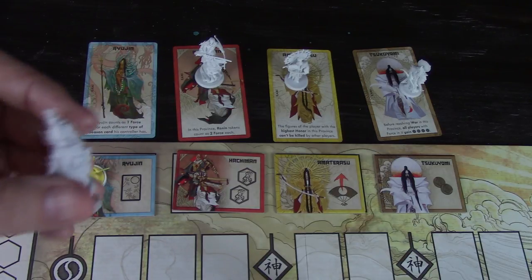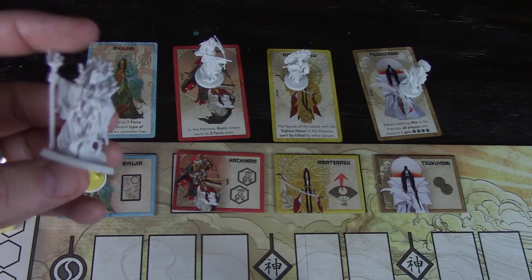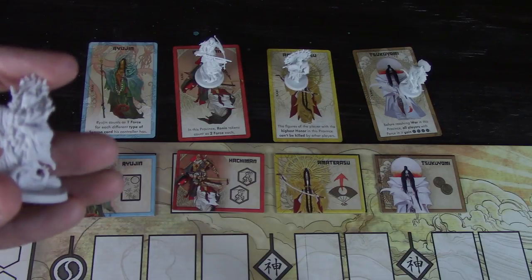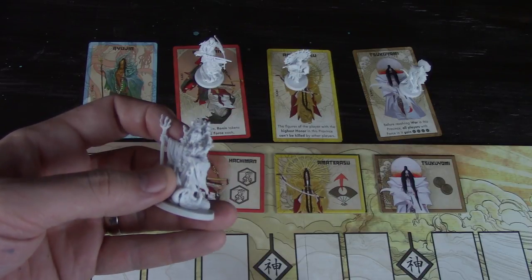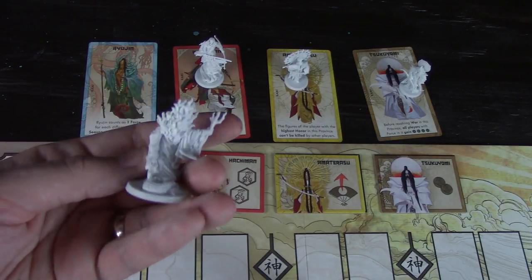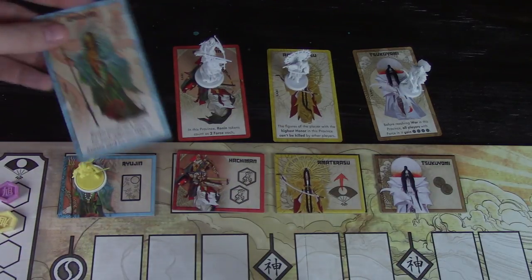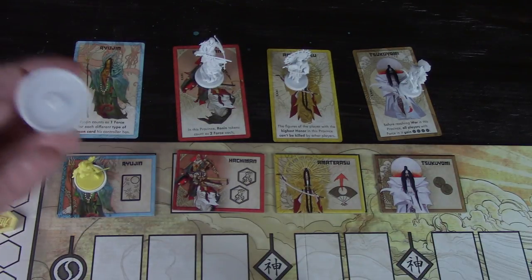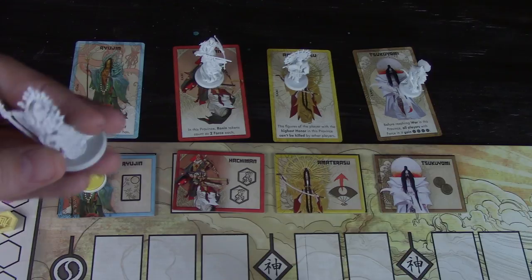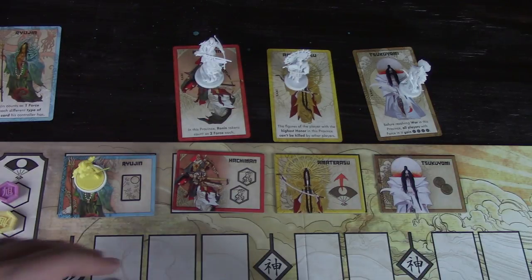This means a lot. First off, the miniature counts as one force — it's like an extra Bushi effectively — but it also has special immunities. It has the same immunities a Daimyo would have: it cannot be killed and cannot be affected by any type of special effect. On top of that, you also have a special ability referenced on the card. Importantly, you don't put a ring on these figures — they go on just as they are, and you take the card and put it by your play area. So if you're the yellow player, you pull the card to your side, and that's how everyone knows that particular god belongs to you.